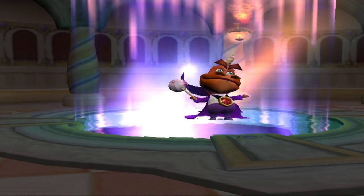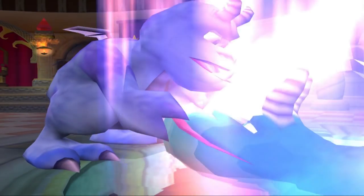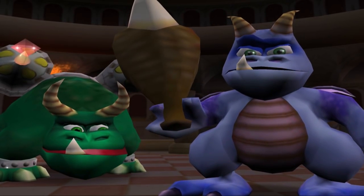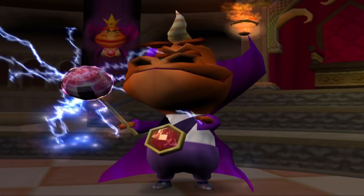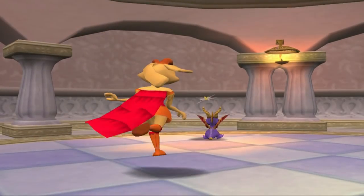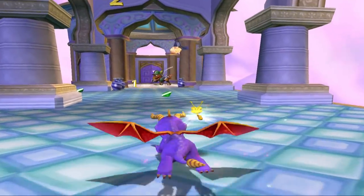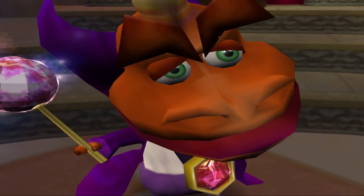At some point a cutscene plays showing Ripto, Crush and Gulp arriving in a throne room. Even though I've been collecting dragonflies for the last four hours by this point, Ripto has only just realised the dragonflies are nowhere to be seen. Crush pipes up and tells Ripto that something went wrong with his sceptre and the dragonflies are now scattered about the realms. It's a really out of place cutscene that I feel should have come straight after the one where Spyro finds Sparks at the beginning of the game — it's likely another result of rushed development.